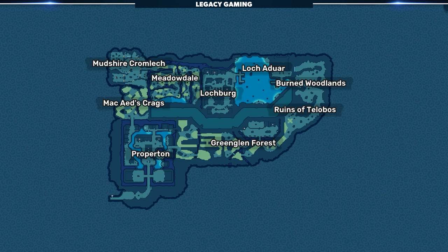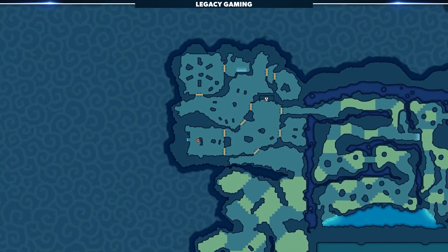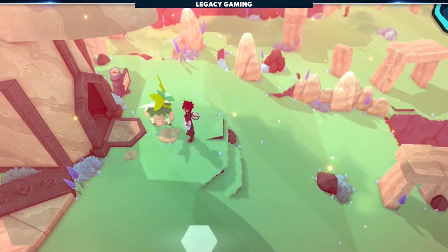The melee shrine is located on the island of Arbery, in the northwest corner in the Mudshire Cromlech. This is one of the few shrines that doesn't really have any sort of lead-up to it — it's just there, out in the open.